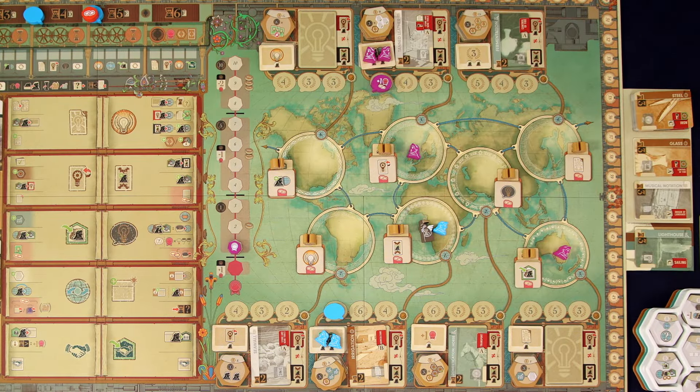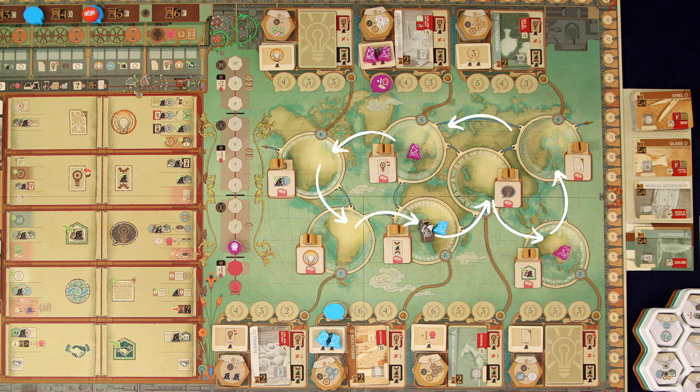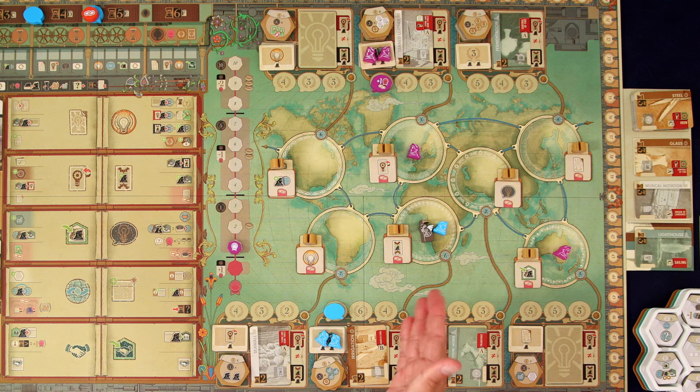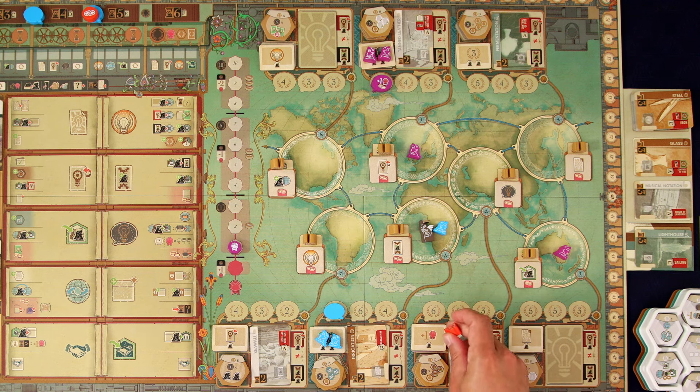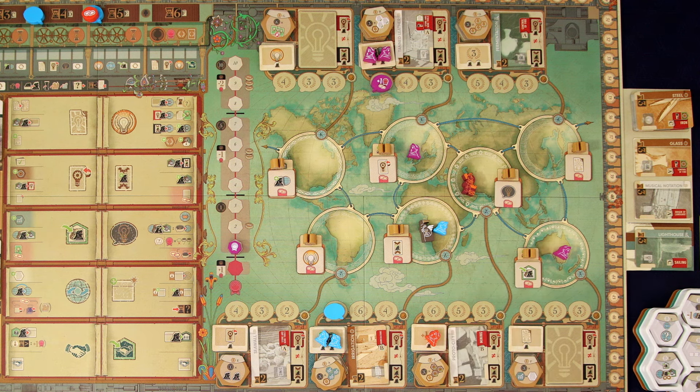If you look on the map, you can see the little numbers under each of the locations. They form a circular path across the world that the game calls the migration path. It goes one, two, three, four, five, six, seven, back to one, and we're going to be using that counterclockwise path quite a bit in this game. Kronos ended up going to location one, so Hephaestus is going to look at location two and place their idea there. Then they go through the same process, placing a citizen on the specialist tile and then placing a citizen and their meeple out onto the corresponding location.